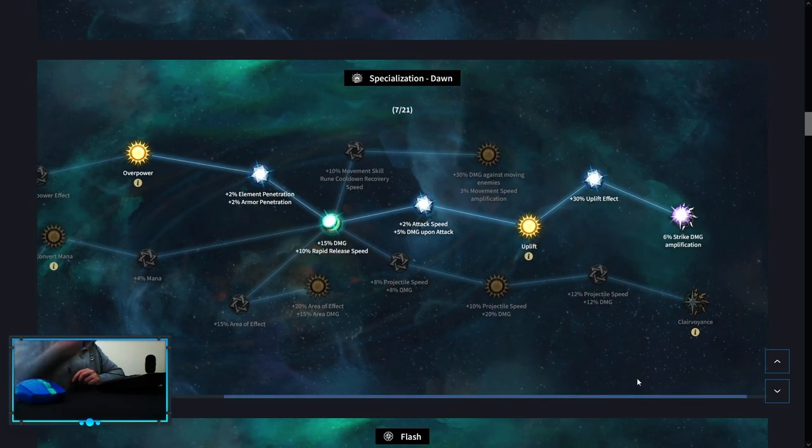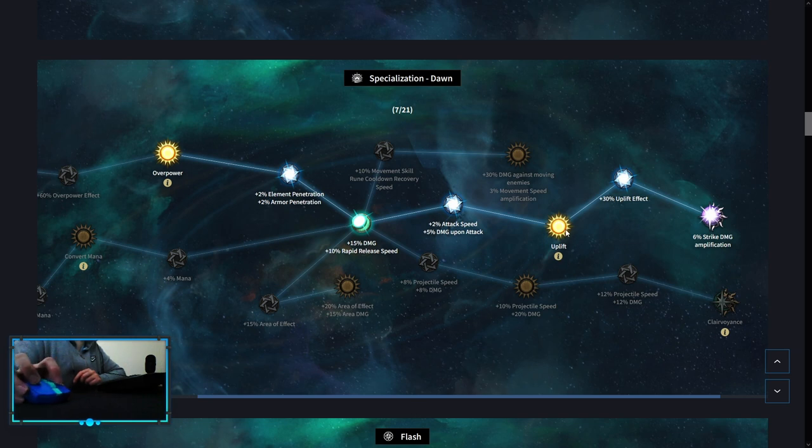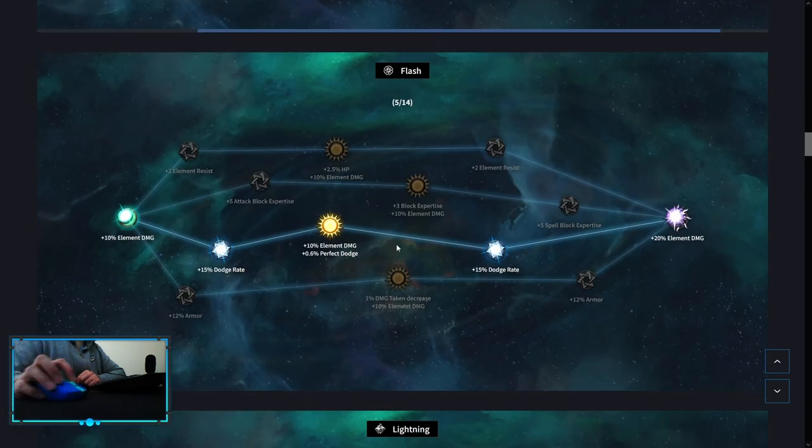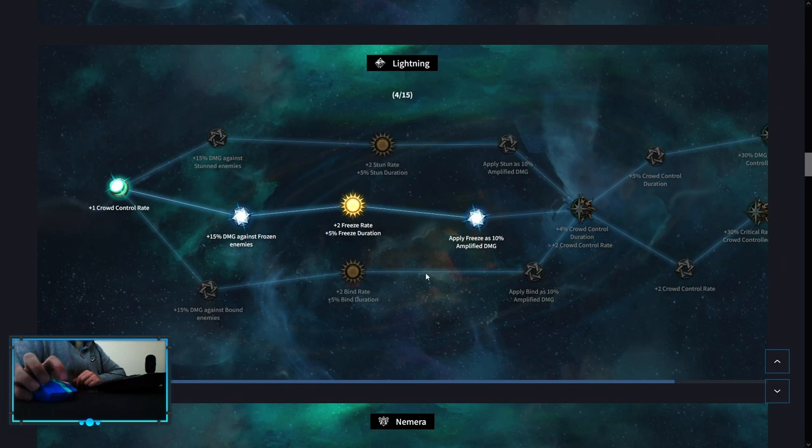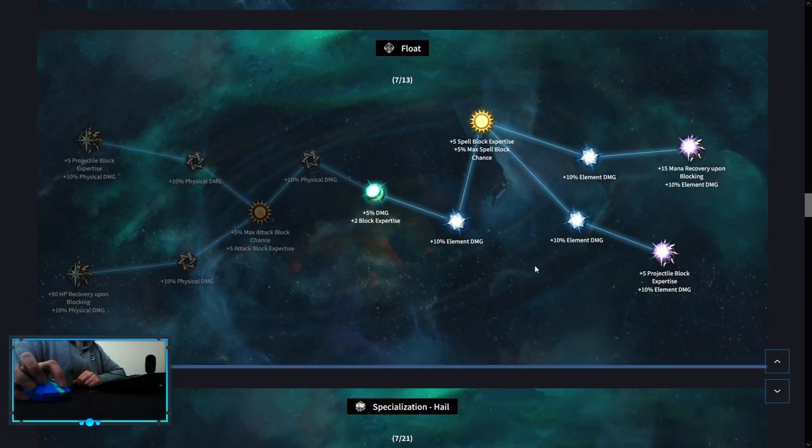First pick is Dawn, but you can do Brilliance — I suggest to start with Dawn as it's easier. You can only spend seven points right now, but after you finish the quest in the Saluto area you can spend nine points. I suggest to start with uplift, overpower, strength, damage amplification. After that you can pick up convert mana, but convert mana leeches your health so you need a way to keep yourself sustained, and that opens up when you have a third specialization. Then Flash, Lightning, Nimera. Frost float is optional — you don't have to pick it early, you only need to pick it up when you don't have anywhere else to spend your points.